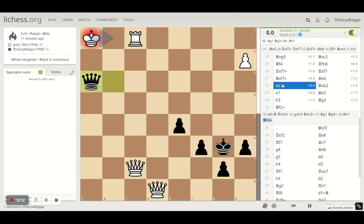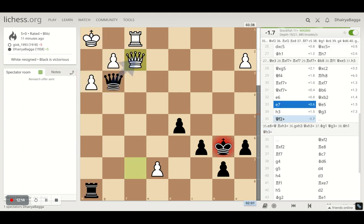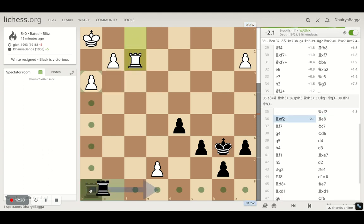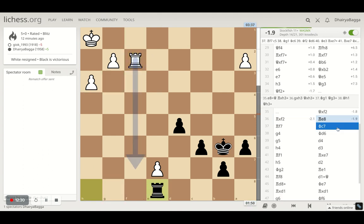But he was trying to be smart there — tried to exchange the queens so that there's no draw happening, he wanted to go for the win. I captured the queen of course — he was in the commanding position before that. He takes, and then I just went with rook to e8.